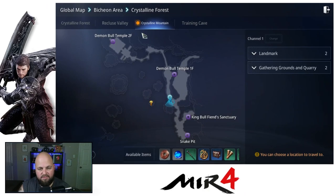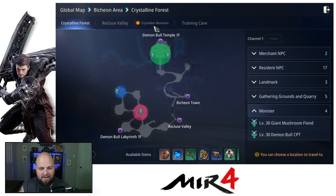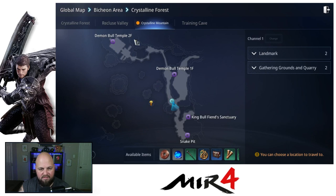If you come here to Crystalline Forest on the map, you'll see Crystalline Mountain as one of the maps. You can see we got the little dot lighting up. That shows where I am currently. We get the little question mark showing on the map — we want to get to this point.